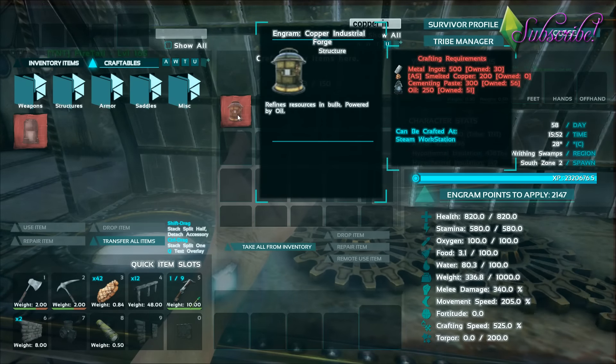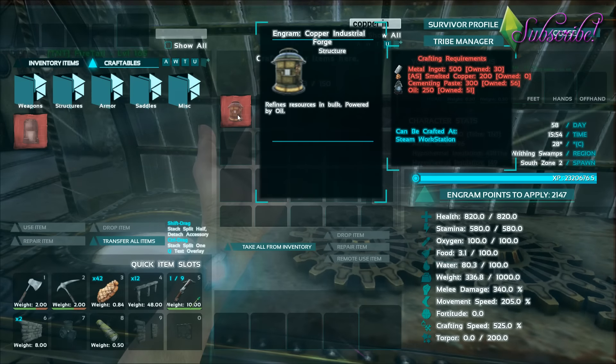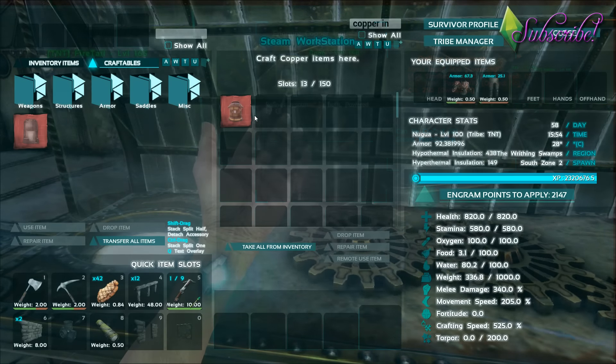This copper industrial forge requires 500 metal ingots, 200 smelted copper, 300 cementing paste, and 250 oil.